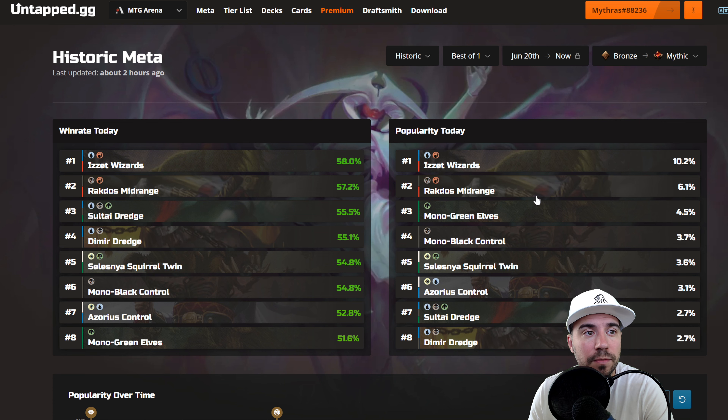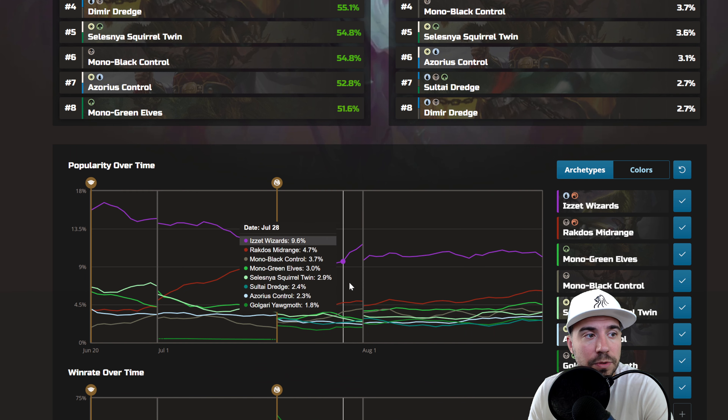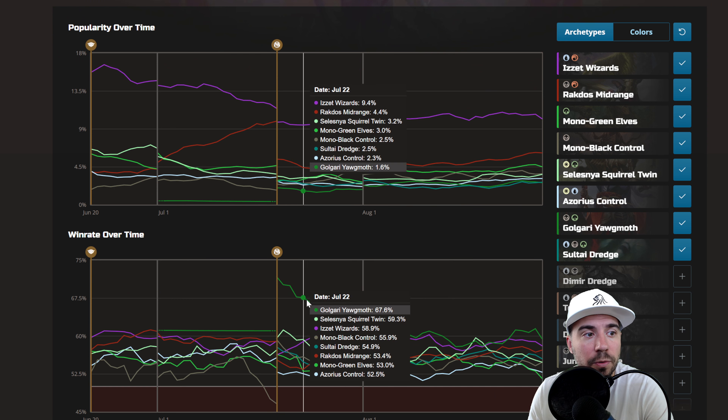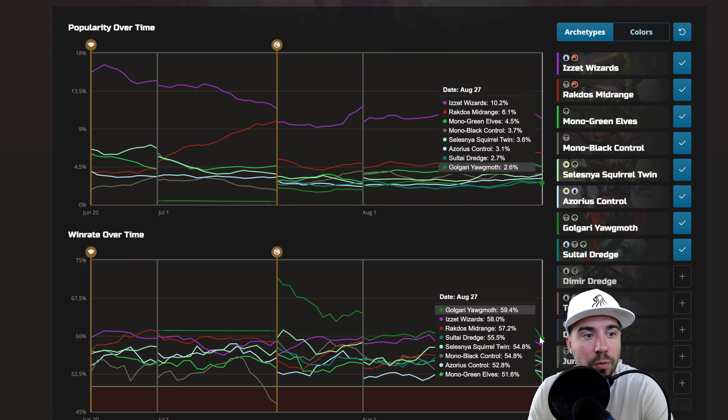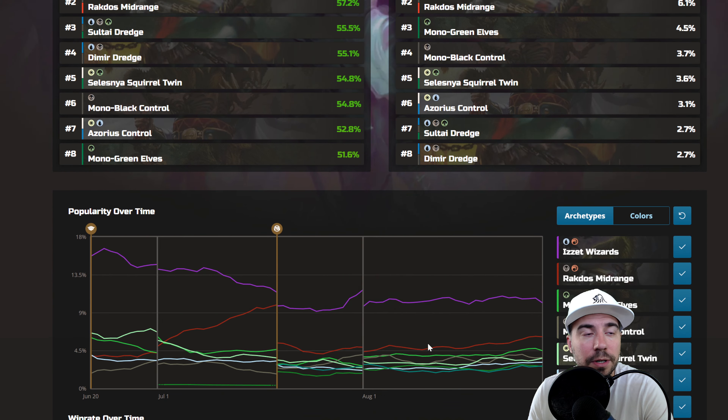Is It Wizards is the most popular, followed by Rockdose Midrange and the rest. Is It Wizards is still staying very popular, but we do see Rockdose Midrange falling off. Here you see the release of Explorer Anthology, with Golgari Yawgmoth dropping off — though it's not one of the most popular lists here in Best of One.